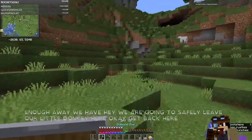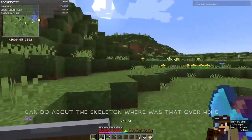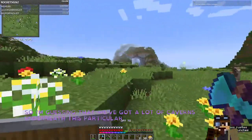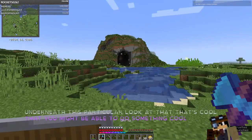Okay, what have we got here? We've got some coal. We have a skeleton. We are going to safely leave our little donkey here and go see what we can do about the skeleton. I'm guessing that we've got a lot of caverns underneath this particular area. Look at that — that's cool. We might be able to do something cool in there at some point.